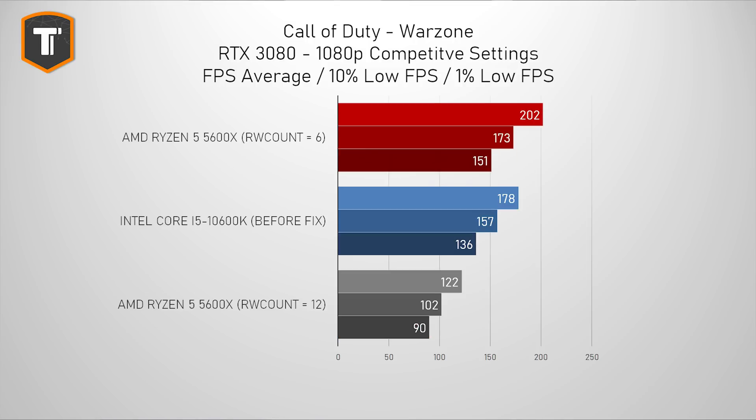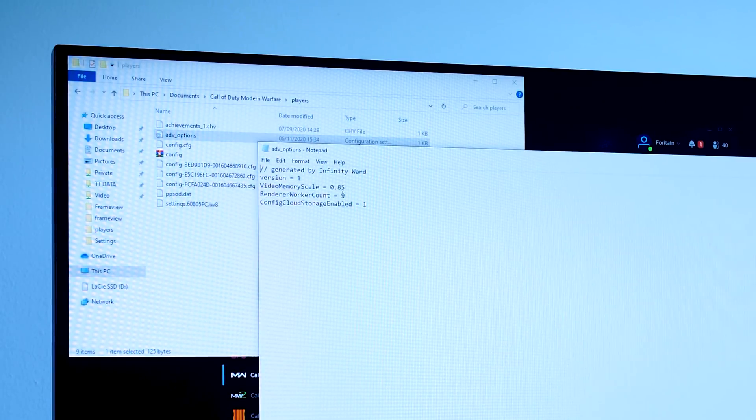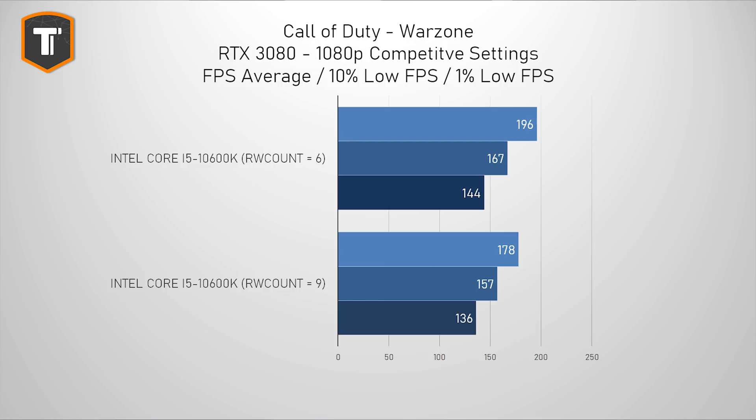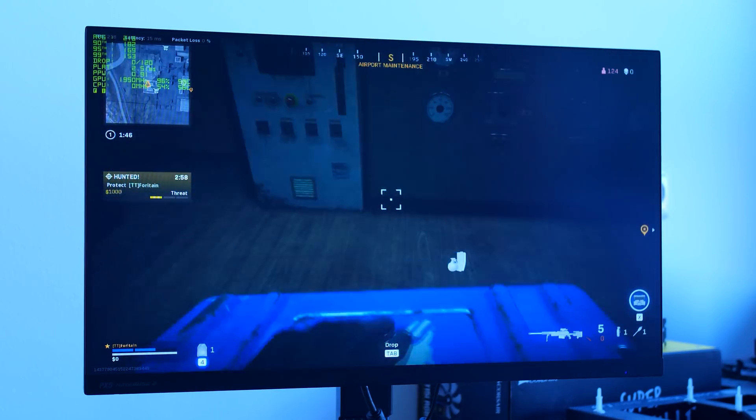On the Intel i5-11600K system back then, which didn't have any stutters and seemed completely fine without any hiccups, changing the setting from the default 9 down to 6 actually improved FPS significantly. A lot of people tried it - for some it helped to lower the number, but for others with an older CPU, the default setting was often set quite low and you could improve FPS by raising it. The results were not the same for everyone since everybody has a different system, but playing with that number in Warzone did fix the issue for a lot of people.